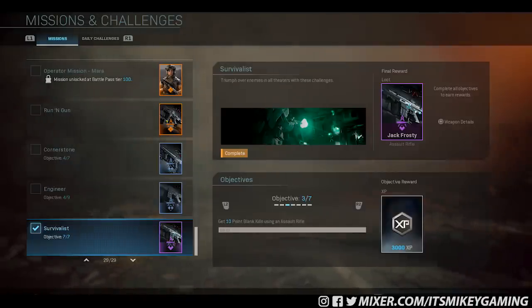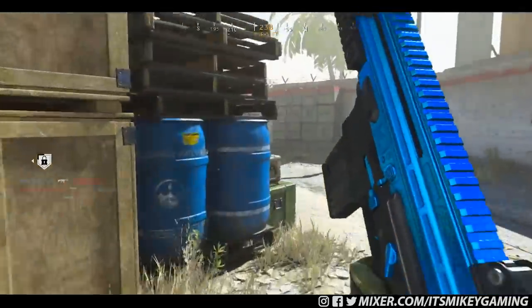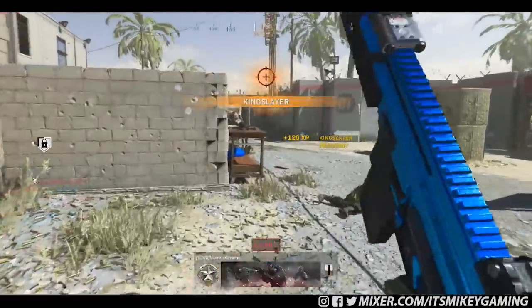With that, we go to Objective 3 for 3,000 XP: get 10 point blank kills using an assault rifle. It's kind of a passive challenge, but you can bum rush people on shoot house if you want.